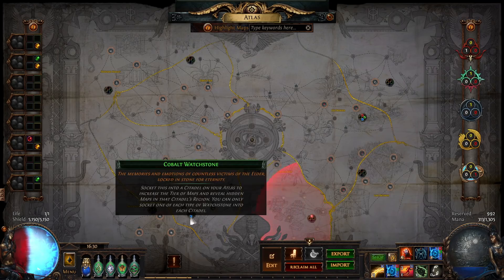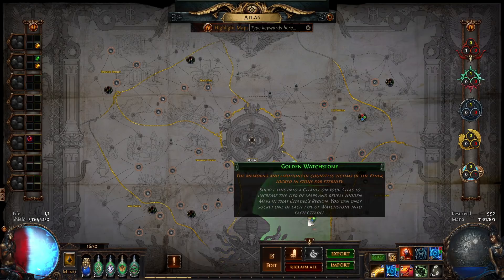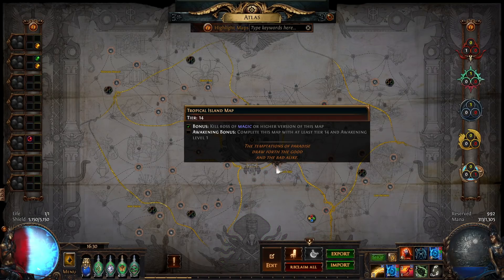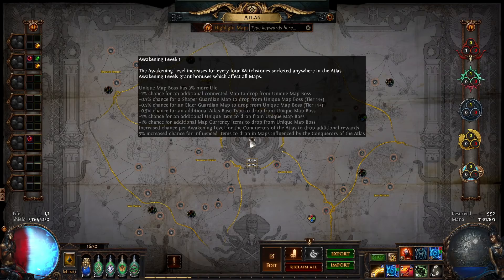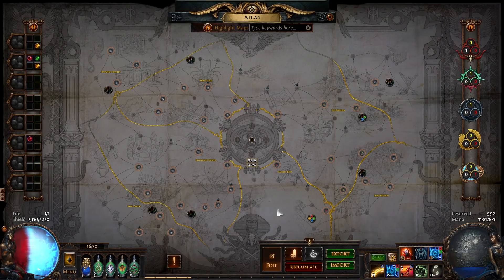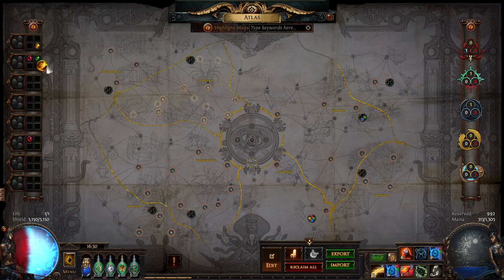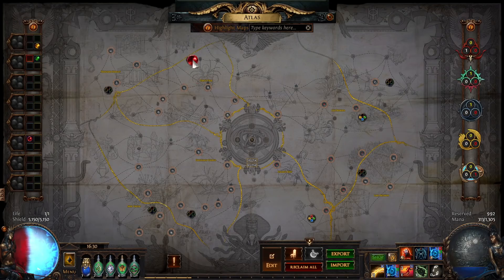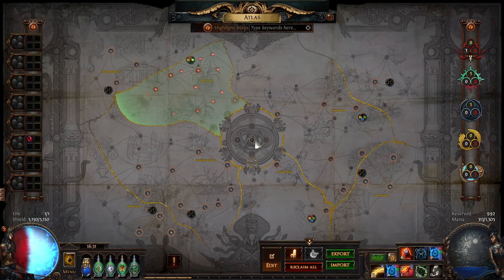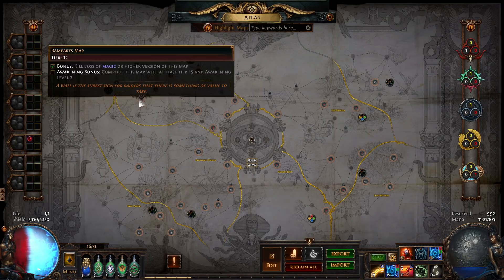After completing the second inner region, unsocket those two watchstones and socket four watchstones into the last inner region — that gets you up to tier fourteen. From the region you're running, you may want to remove at least one watchstone. You can raise your awakener level with socketed watchstones, but make sure the maps you have socketed only drop up to one tier below what you need — so if you need tier fourteens, only socket enough here to cap drops at tier thirteen.